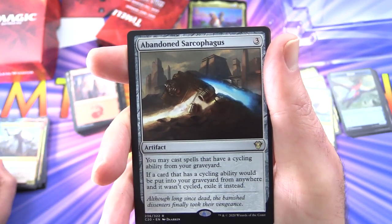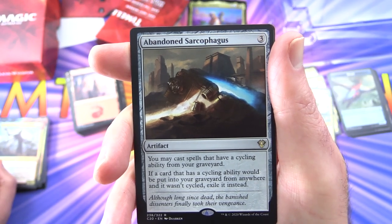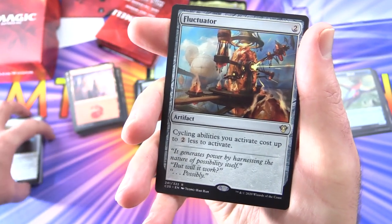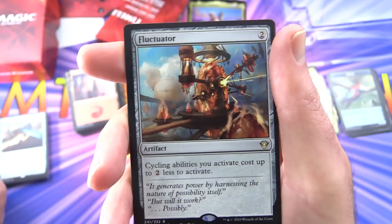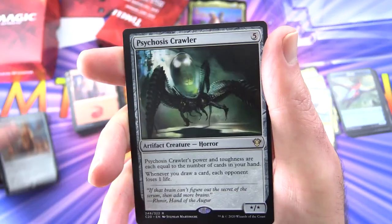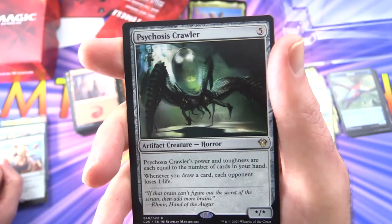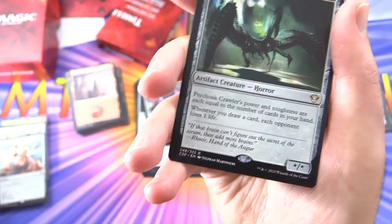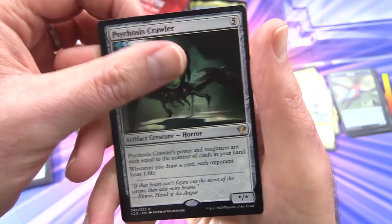Abandoned Sarcophagus — artifact for 3. You may cast spells with cycling abilities from your graveyard. If a card that has a cycling ability would be put into your graveyard from anywhere and it wasn't cycled, exile it instead. So we're getting some Amonkhet things that had cycling in that set — interesting. Fluctuator — artifact for 2. Cycling abilities you activate cost up to 2 less to activate. Psychosis Crawler — artifact creature horror, star/star for 5. Its power and toughness are each equal to the number of cards in your hand. So with no maximum hand size that sounds fun. Whenever you draw a card, each opponent loses one life.